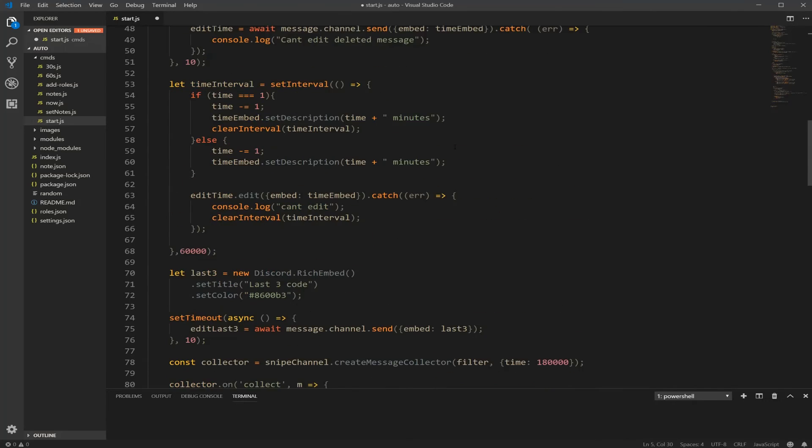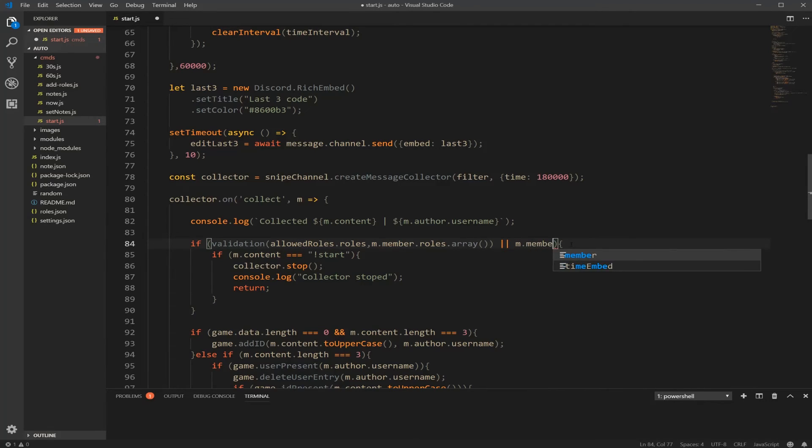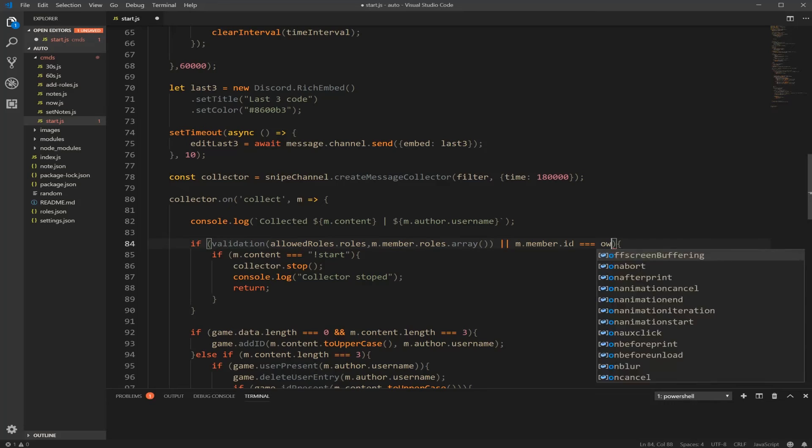Now scroll all the way down to your message collector again. Here is the validation. We're going to change this line to: or if the message dot member dot ID is equal to owner. So you won't get that issue anymore when you don't have the allowed roles but you're still the owner — now you'll be able to use it.